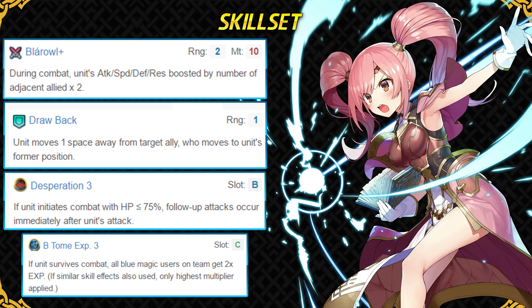This weapon is inferior to blade tomes in my opinion — it's more gimmicky and has a niche usage requiring very precise positioning. Mae has got Drawback as her assist skill, which is one of the better assist skills in the game and quite useful. Her slot B skill is Desperation, which is questionable for a unit with average speed, but with skill inheritance mechanics this skill becomes more useful. Her slot C skill is Blue Tome Experience, which is a really bad skill with no use outside of the training tower. Even in the training tower, you should not use this skill because you will not be getting as much SP, and grinding for SP at higher levels is much harder. Mae is somewhat an expensive unit to build, so get as much SP as you can.